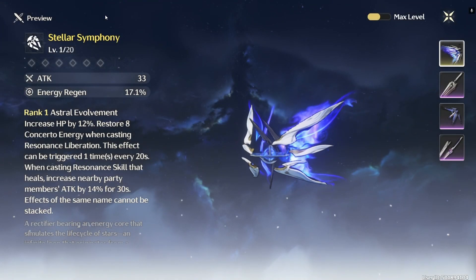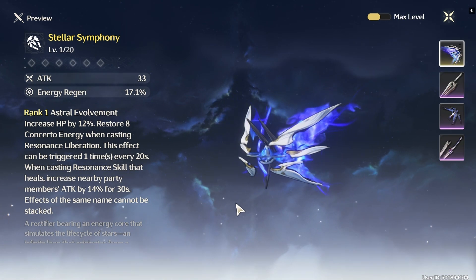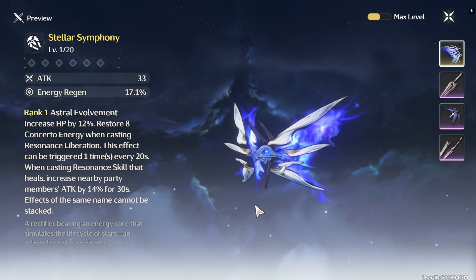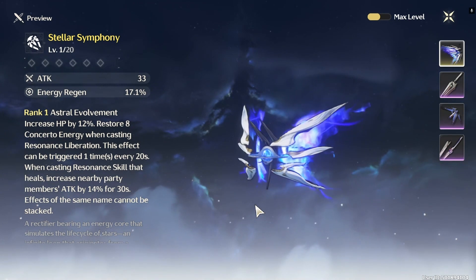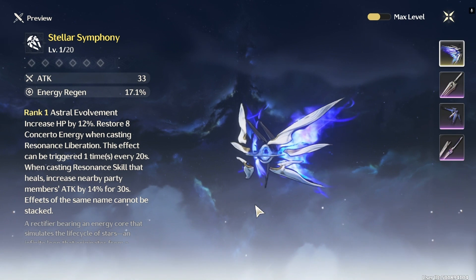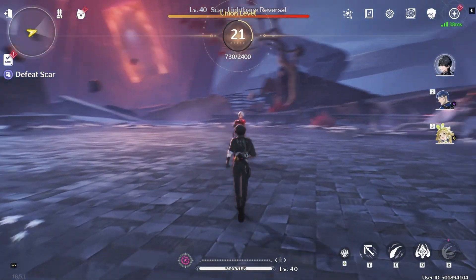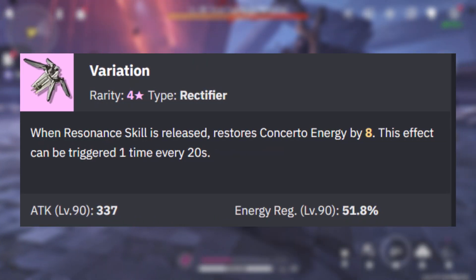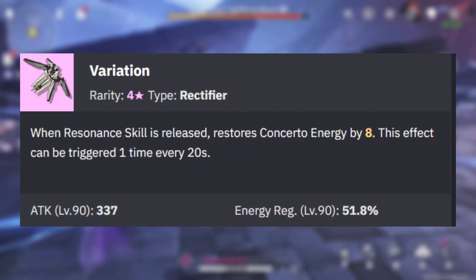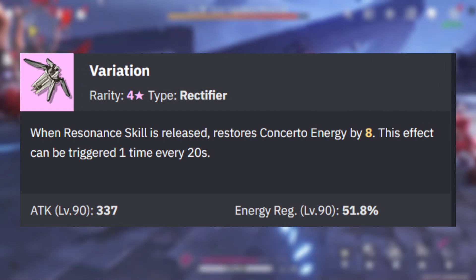Shorekeeper's best-in-slot weapon is her signature five-star weapon, Stellar Symphony. With attack and energy regen as its main stats, it increases her HP by 12%, restores 8 concerto energy when you use her ultimate, and increases nearby allies' attack by 14% for 30 seconds when you use a skill that heals. Her second best option is the four-star rectifier Variation, which restores her concerto energy by 16% when you use her skill; however, this can only be triggered once every 20 seconds.